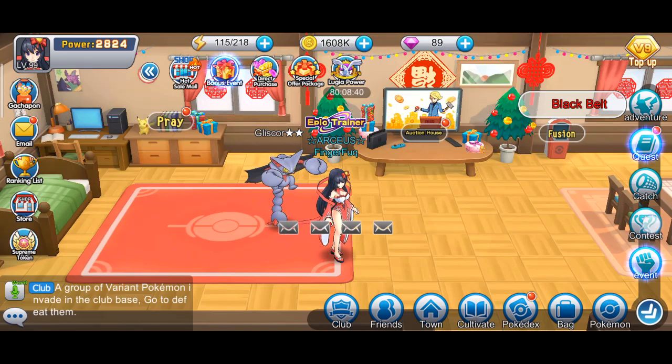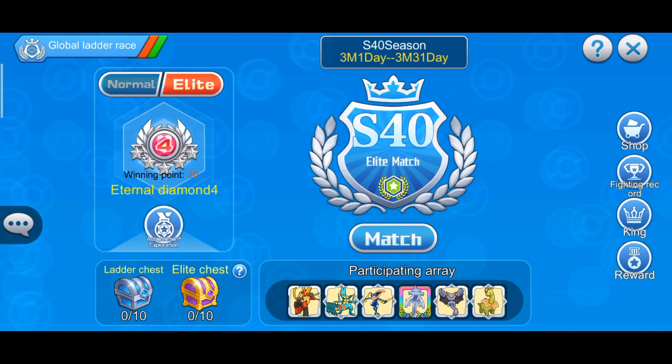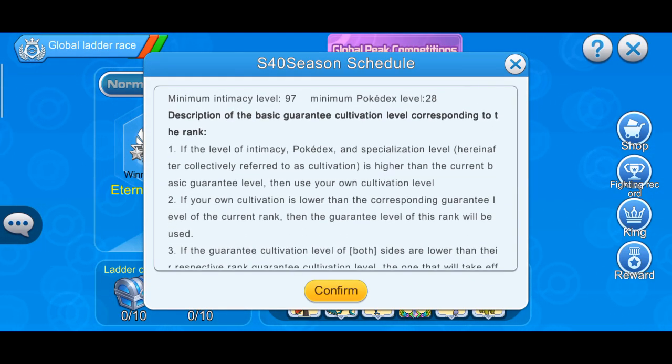So what we're going to do is we're going to quickly go to global, and at the top here where it says season 40, we're going to click this and put it so it's at the top. Right at the very top of this box it says minimum intimacy level 97, minimum pokedex level 28. What this minimum is, is it is the average of your top 12 Pokemon.